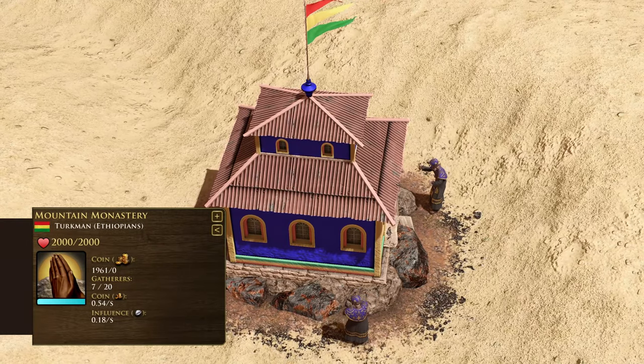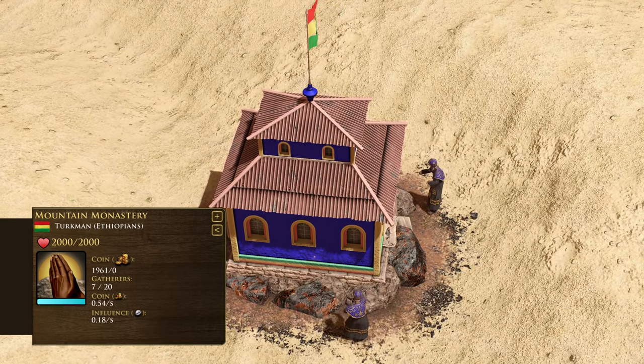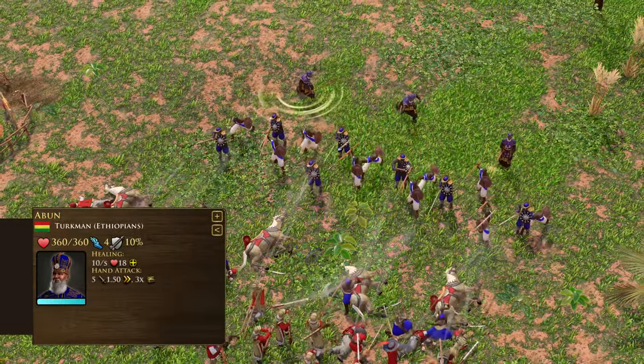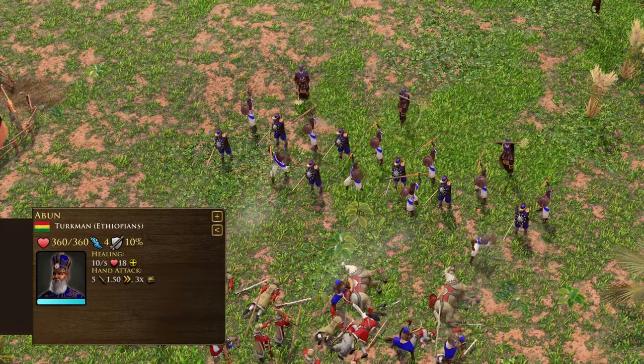The Mountain Monastery is a unique Ethiopian church that, if constructed on a coin mine, will enable villagers to generate influence whilst gathering coin. It can also train the Yaban, a priest able to heal active units from range and can also collect influence from the Mountain Monastery.